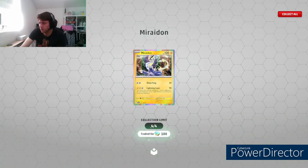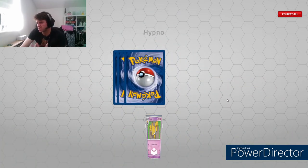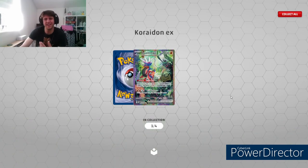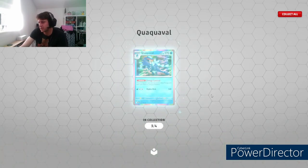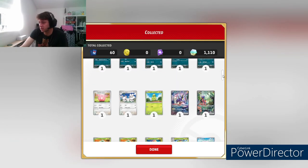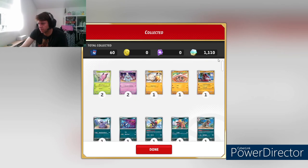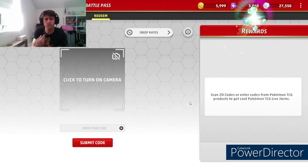Oh there you go - Koraidon EX character art! It's got a little Dedenne in it as well, how lovely. We'll take that - two EX character arts. I think there was some more character arts too. That wasn't bad - that's got the old endorphins going, hasn't it. On to the next one.